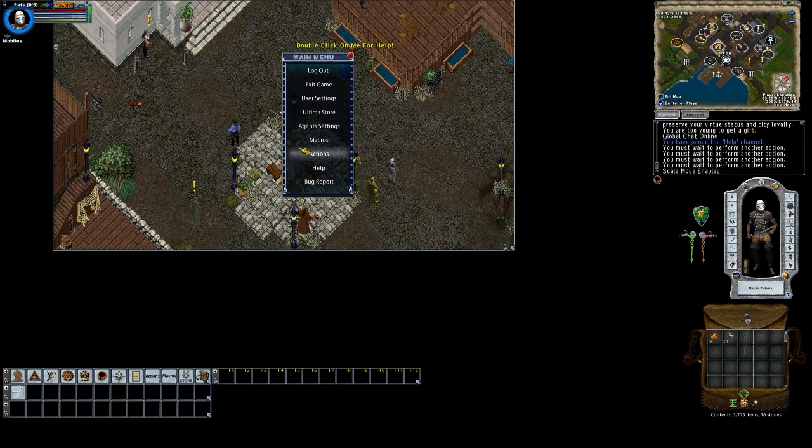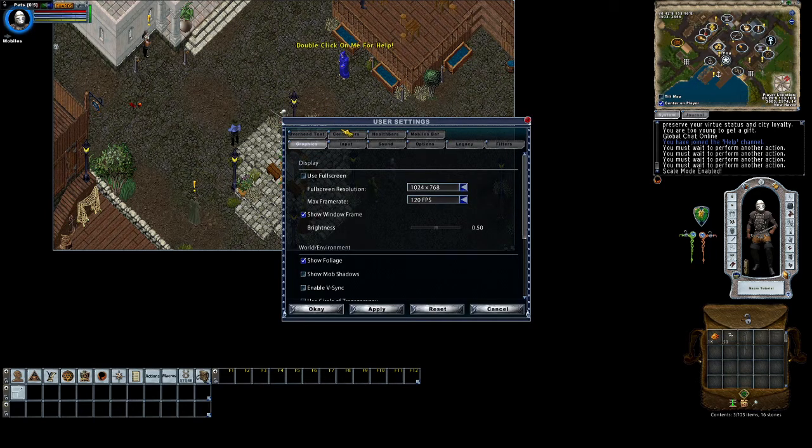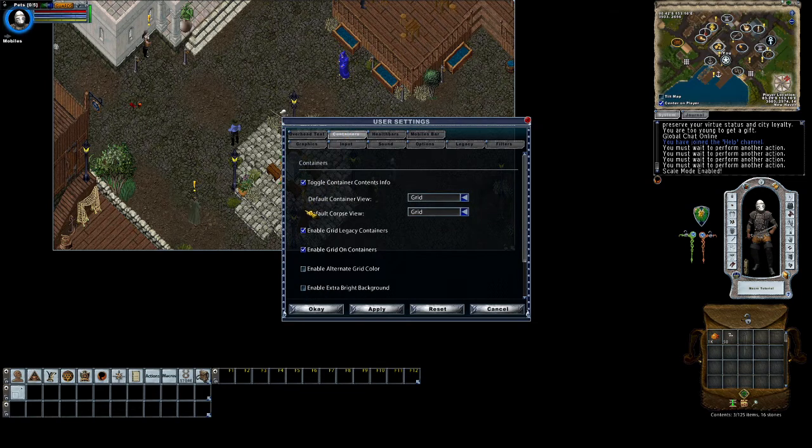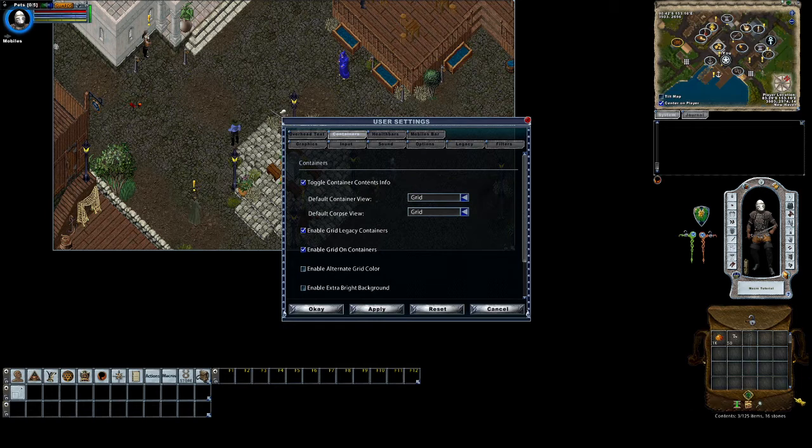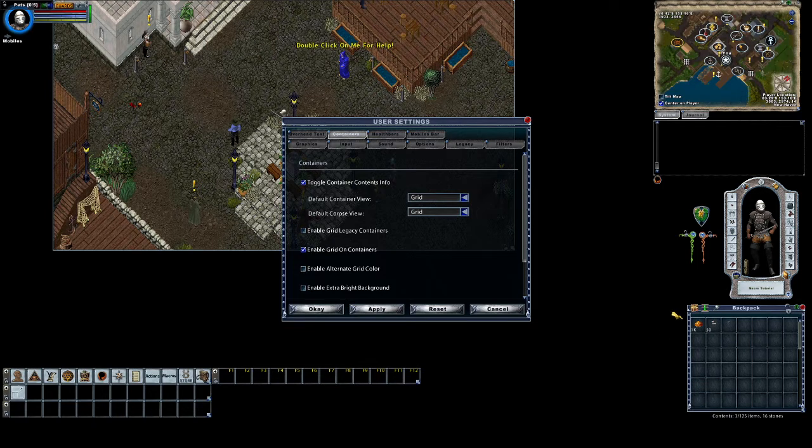Close Actions, hit Escape, go to User Settings, and click on Containers. I keep this as the default grid so I can see where everything is and nothing's in a jumble — it keeps it nice and organized. One thing you'll notice is that this whole Gump becomes a clickable area. If you uncheck Enable Grid Legacy Containers and click Apply, the area that was active but not doing us any good now becomes useful — you can see a lot more.